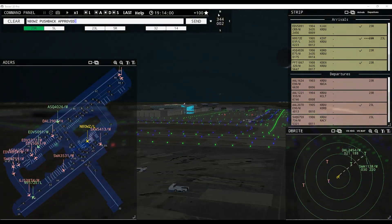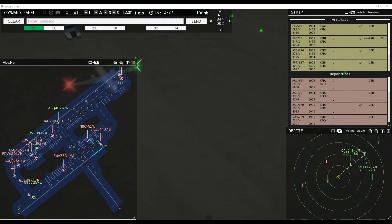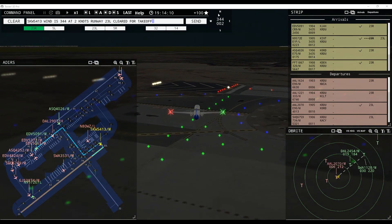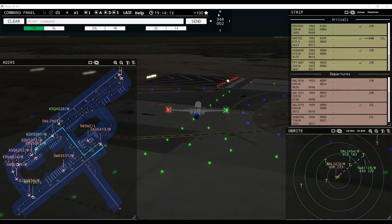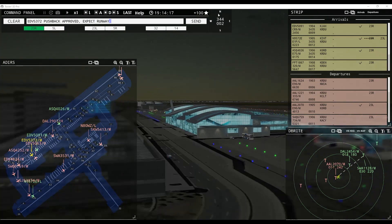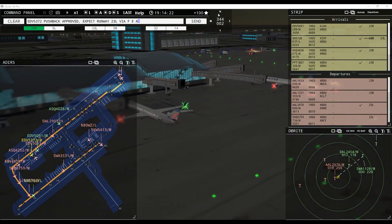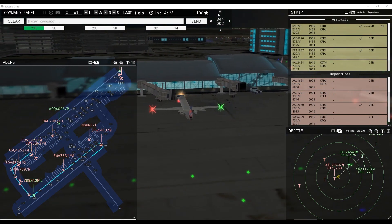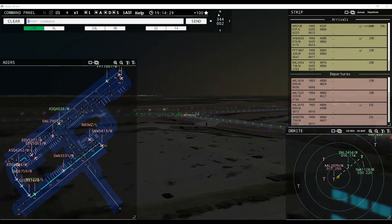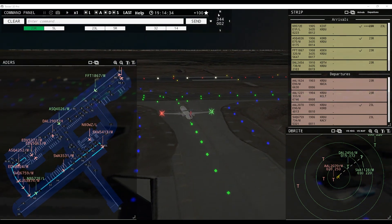Runway 23L cleared for takeoff, SkyWest 5413. Linberg 3874, continue taxi. Southwest 3531, continue taxi. AC 4026, taxi to terminal via Bravo. Delta 2454, runway 23R, cleared to land, wind 344 at 2 knots. AC 4252, pushback approved, expect runway 23L via Echo Alpha. Unable pushback, will advise when ready — AC 4252. American 2070, contact departure. Ground, AC 4252, request pushback. 80 Whiskey Zulu, continue taxi.